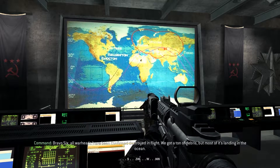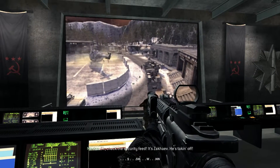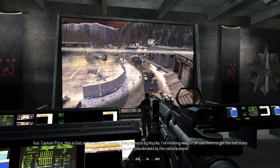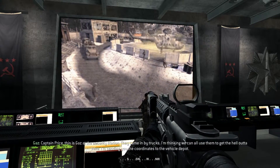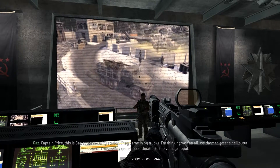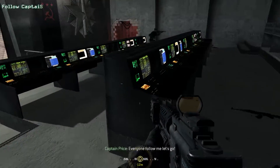We got a ton of debris but most of it's landing in the ocean. He's taking off. Captain Price, this is Gaz at the security station — they came in by trucks. I'm thinking we can use those to get out of here. I'm sending you the coordinates to the vehicle depot. Roger that, we'll meet you there. Everyone follow me, let's go.